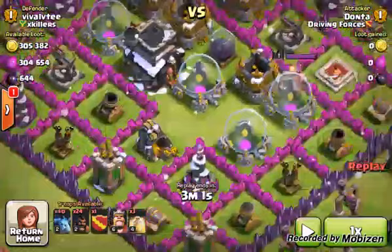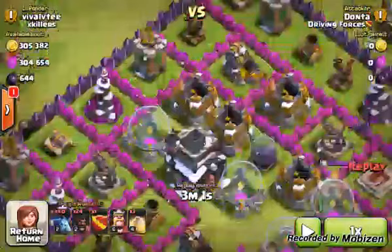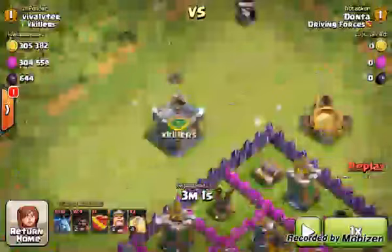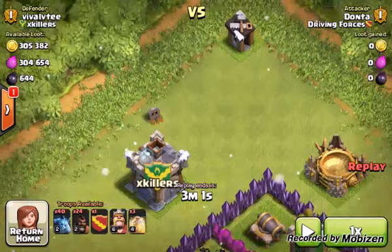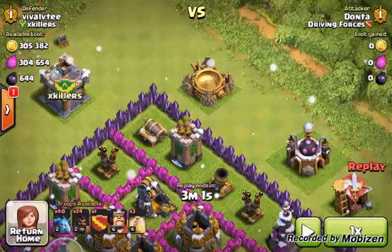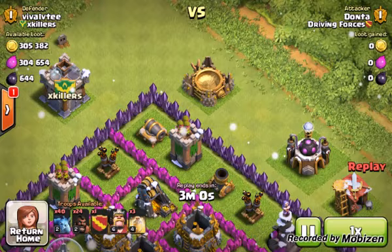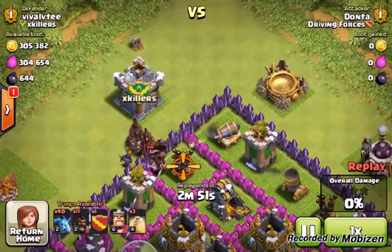I've got three, possibly four places where I can drop heal spells. If there's no giant bomb in that first location, there might be one in one of the open locations. First things first, I want to check the clan castle — if there are troops, I want to lure them to a corner and kill them. If there aren't, I'll pick a spot to drop my hogs. I want to send one hog in to check for a giant bomb, then send the rest in after. We went through — nothing there — so I can send the rest of my hogs through and watch them go to work.